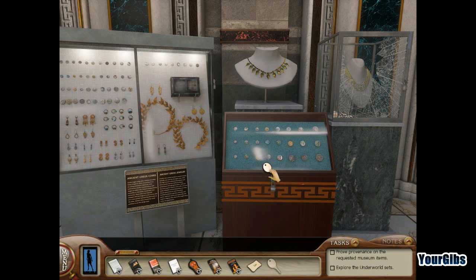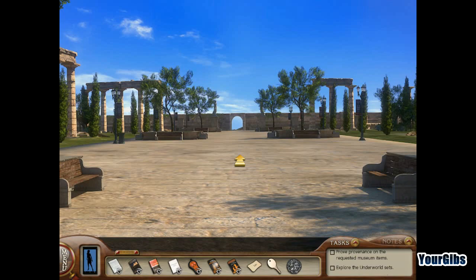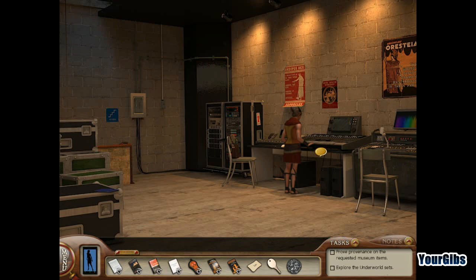Alright, I'm looking for the coin display — there it is! I do have the key for that. Let's see if I can pay the ferryman with this. We are going to do that — let's go visit the ferryman.